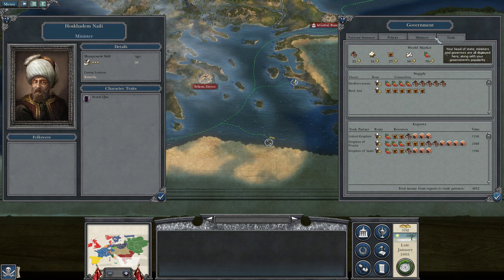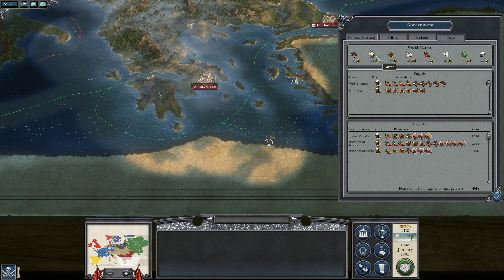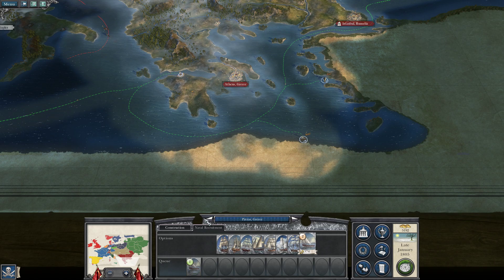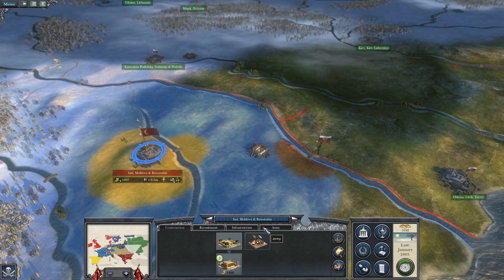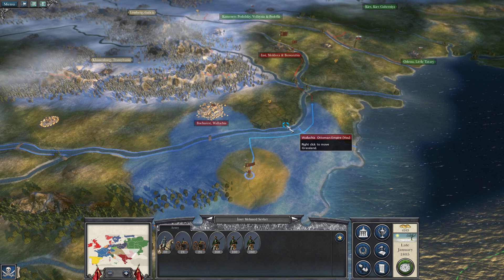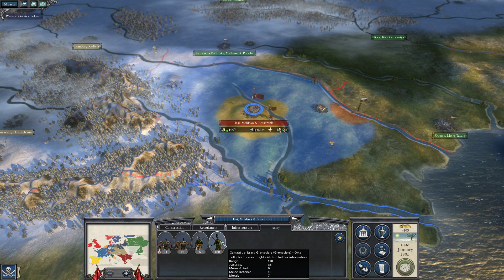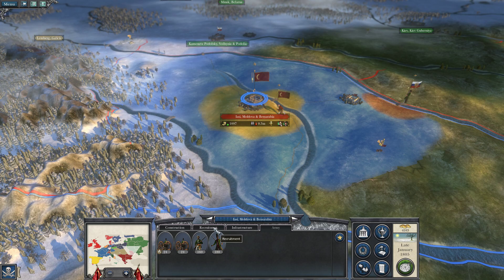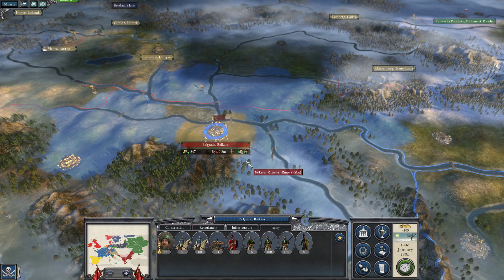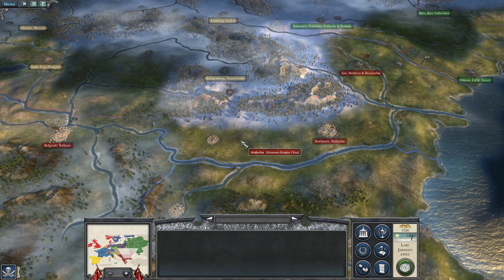We're trading with the UK, Kingdom of Prussia, and Kingdom of Spain. Cotton, furs, ivory, and spices are the most valuable — we should try to get more spices where we can. Sending troops north — I'll get one more grenadier and one more Delhi horseman. We still have reinforcements on the way and we need to get a general up here. The Austrians have also declared war so we need to get troops up to that front, with artillery being the priority.